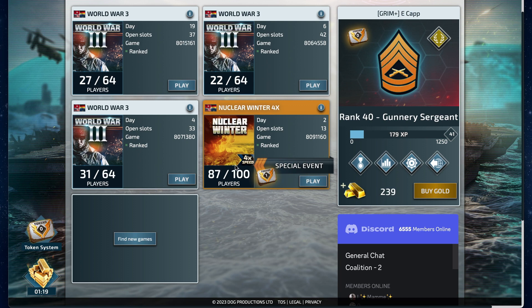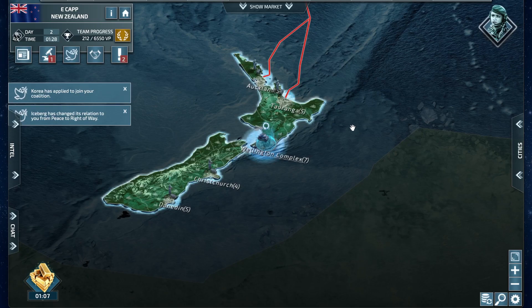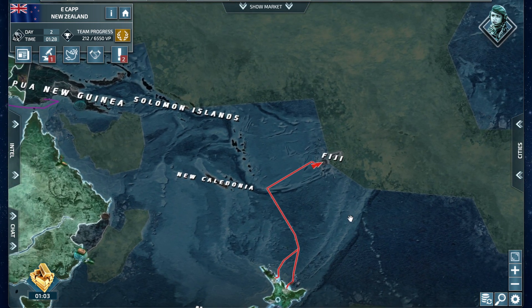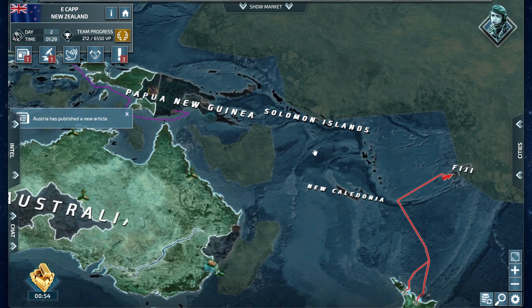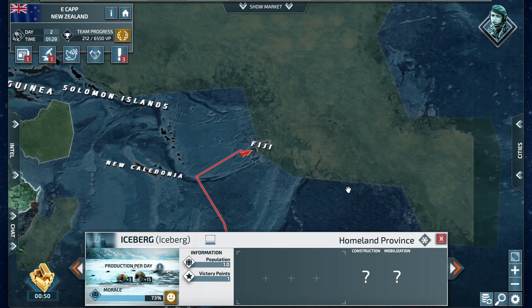Right now there are 87 out of 100 players in this game mode. It's already day two — and since it's 4x speed, these go pretty quick. Everything looks a little bit different here; we have icebergs that are kind of just scattered around the map.